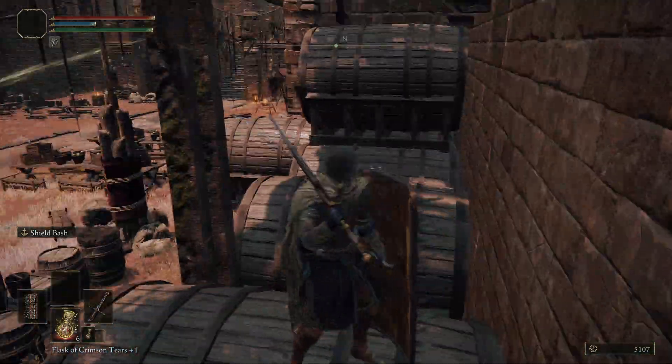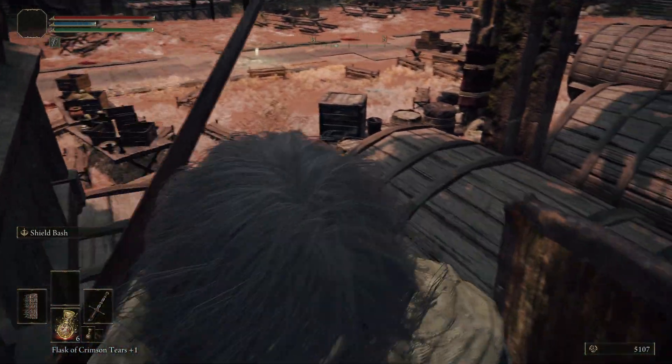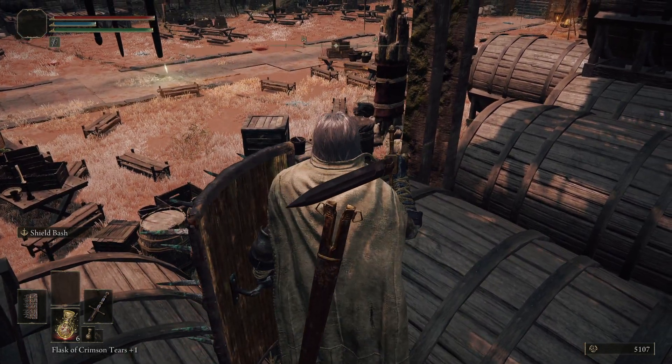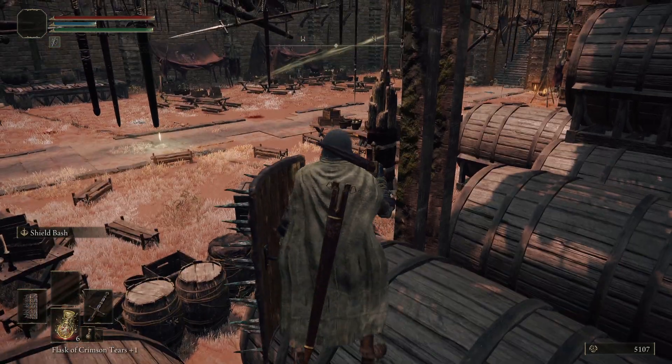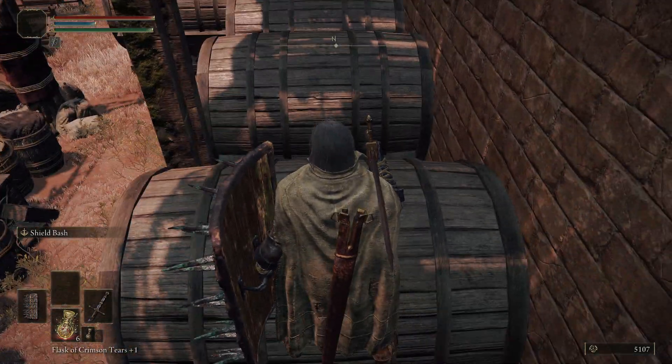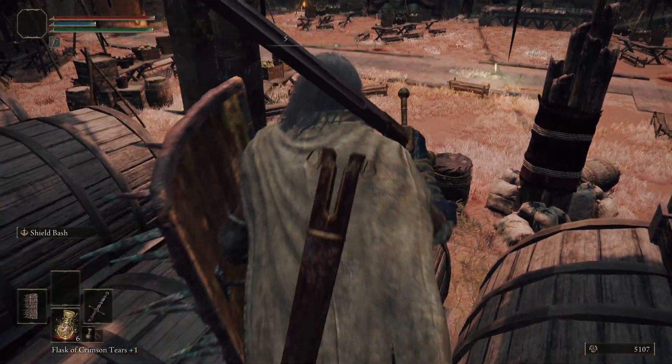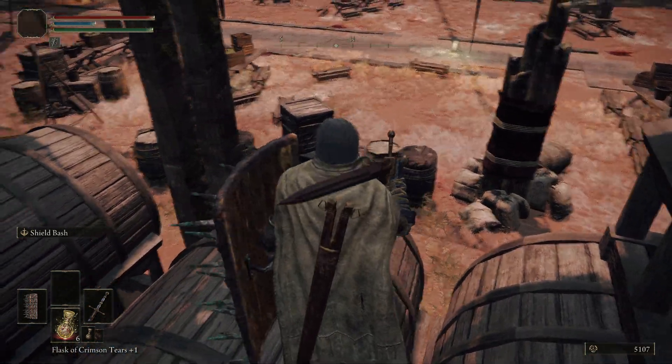At that point, if you're careful — I just stood here and shielded — you can get both of the bosses to jump up onto these barrels with you, because most characters in Elden Ring will jump significantly higher than you to pursue you.